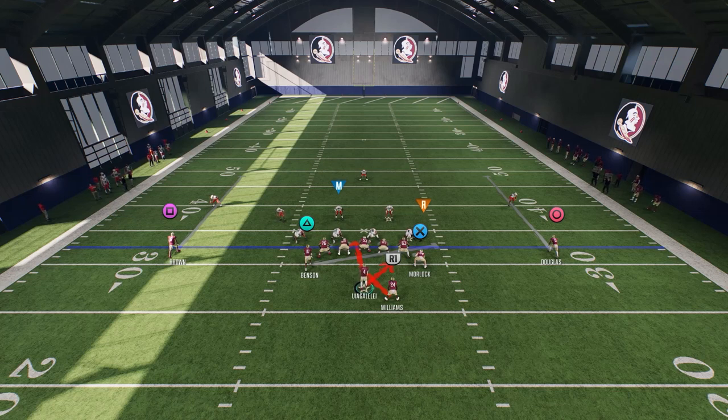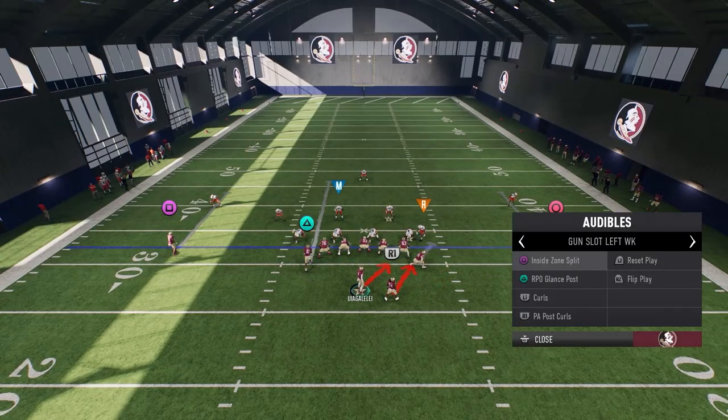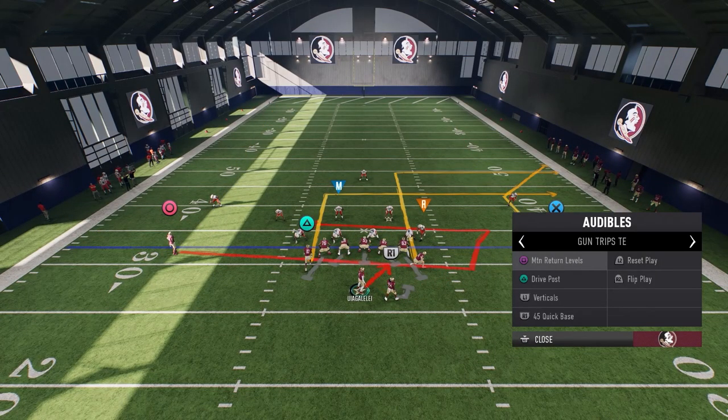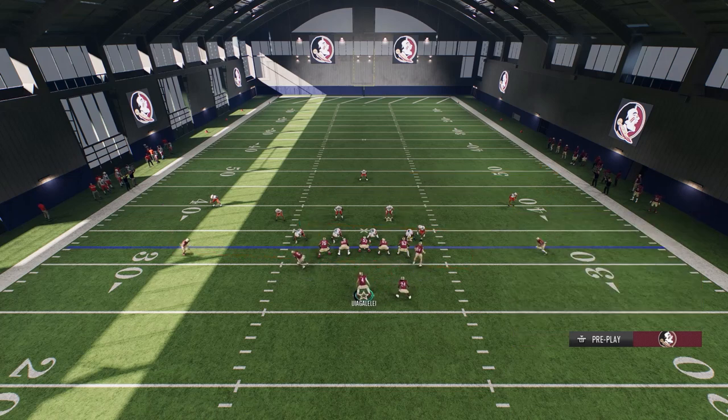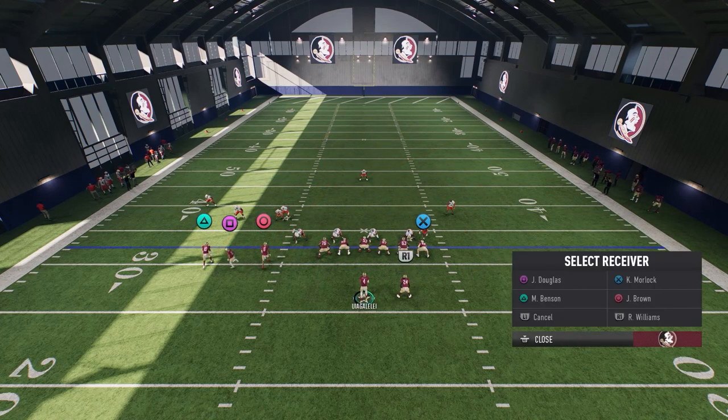Five to seven yards off my wide receivers - that's either a man coverage blitz or a cover three. So I'm going to give myself a better chance by audibling over to Trips Tight End. Now either that guy is blitzing over there or he's going to be in the zone.